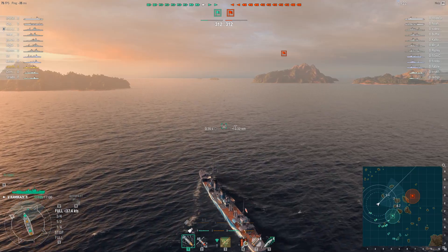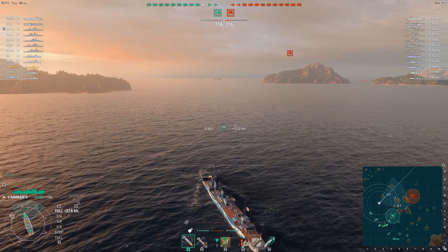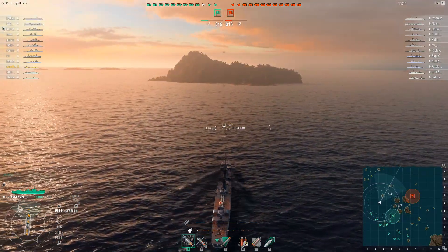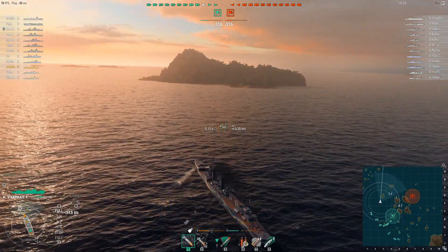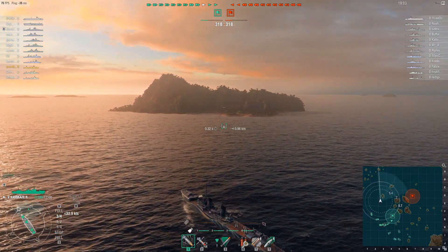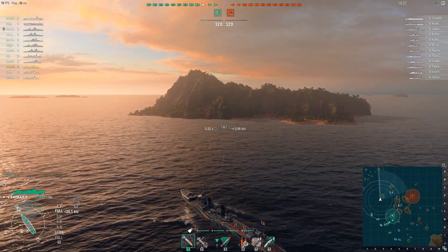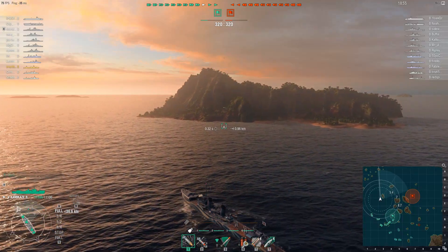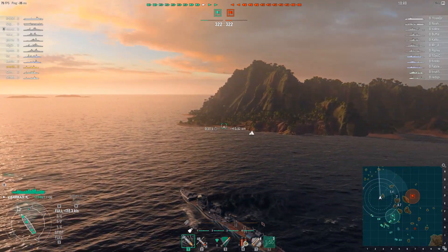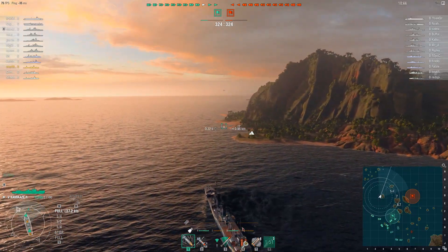The Kamikaze and the Kamikaze R are basically what the Minekaze used to be like way back when it was actually a very good ship. The problem with Japanese destroyers is that they're essentially just really one-trick ponies — they're good for firing torpedoes from stealth and that's about it. That'll get you a lot of kills and you'll score a lot of damage at tiers 2, 3, 4, and 5, because generally at those tiers a lot of players haven't really figured out how to avoid torpedoes yet. But from tier 6, 7, 8, 9, all the way up to tier 10, most players have figured it out.